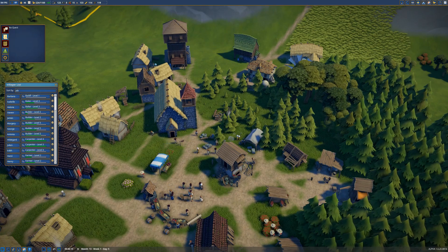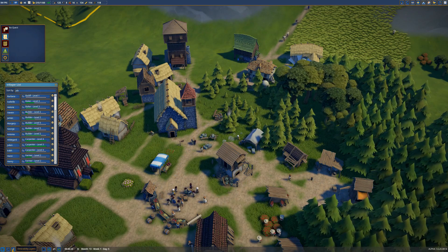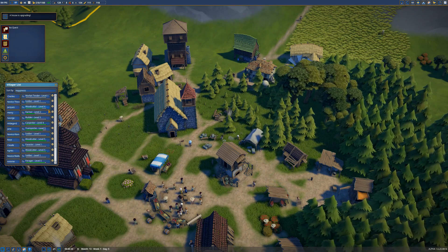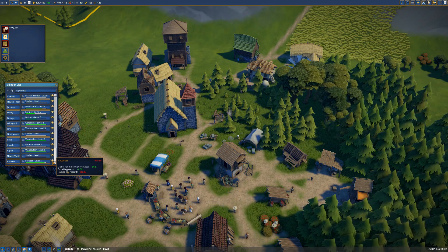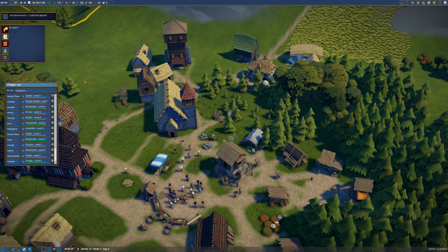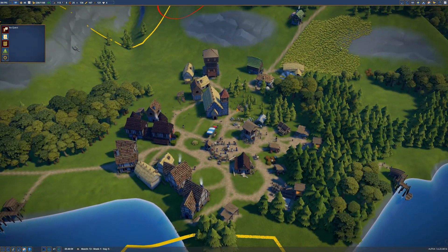What do these icons mean? Is there a happiness menu that we can look at? Because that would be very, very useful. Let's sort by happiness and scroll all the way to the bottom. I lacked church recently — that's what I believe it's telling me. Services. Church. They also want goods, so the goods will help for sure. Church is definitely something we need to be aware of.